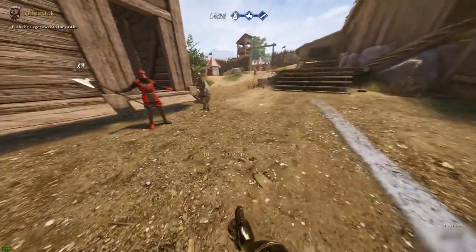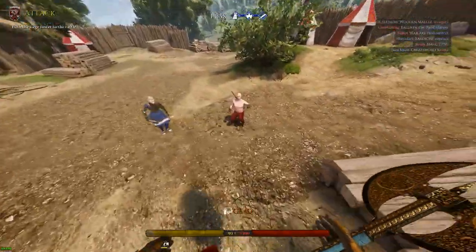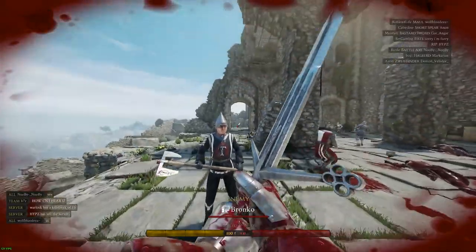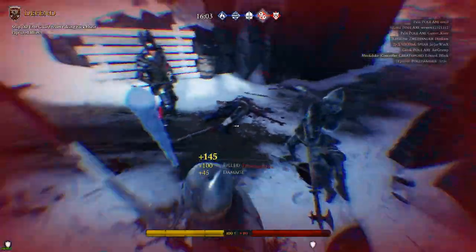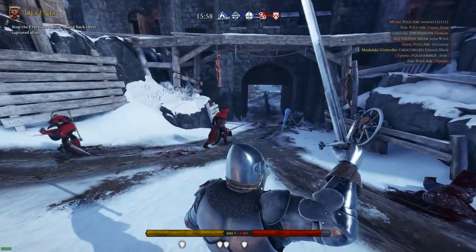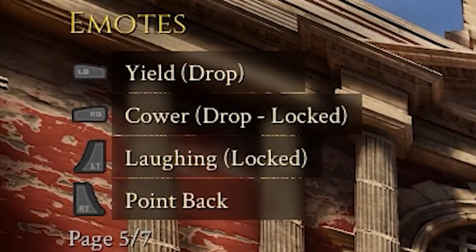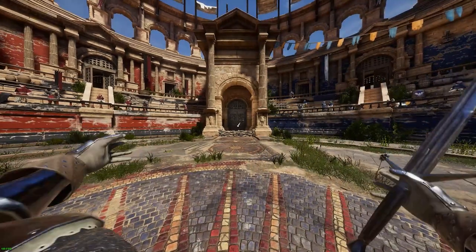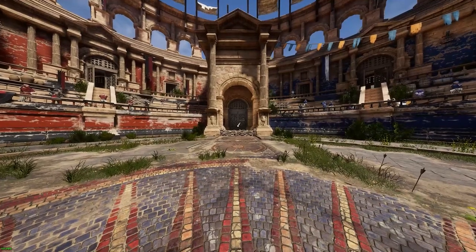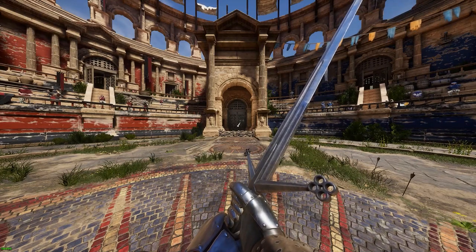Emotes. Emotes and voice lines are quite important in Mordhau to be able to communicate effectively with other players and provide that quality meme potential. They can be used to start fights by flourishing, or take a break in fights by yielding or a weapon salute. These are probably more useful and quicker to use on PC, but are surprisingly intuitive on controller too. To emote with controller, press left on the D-pad to cycle through the options and then press the corresponding button to the emote you want. For example, flourish would be left D-pad once and then left bumper, whereas dance would be left D-pad three times and then left trigger. This is exactly the same for voice lines, but use right on the D-pad instead.